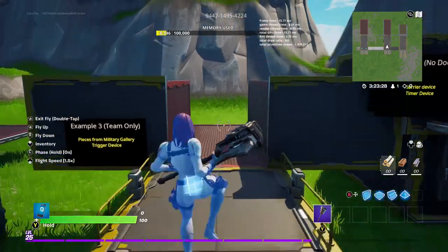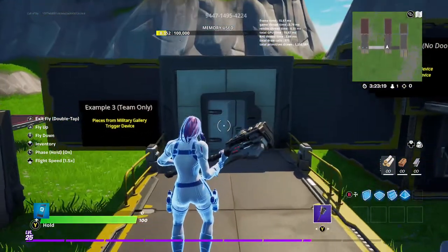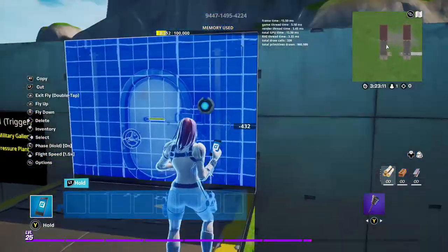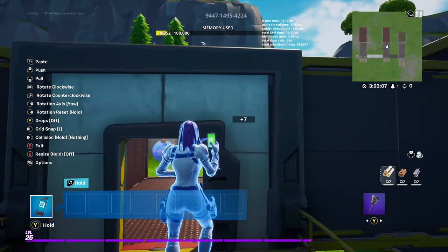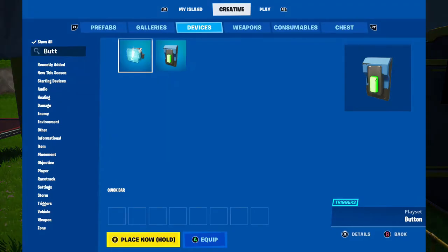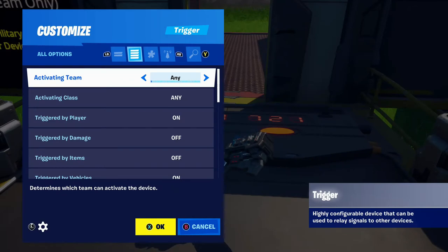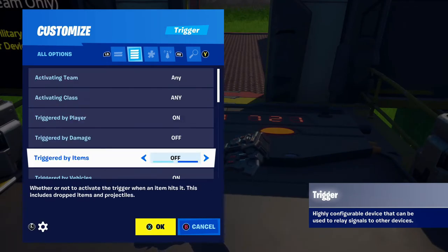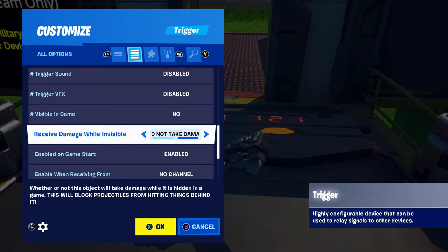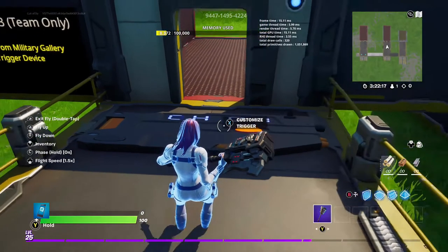For the third way to do a one-way door, we're going to grab the door we had before. This door is going to work for one team but not the other. Any team can go through the door, but only people on team 1 can come back through. Just like before, we'll need that same lock device. We'll also be using triggers. Trigger settings: activating team any, triggered by player on, times can trigger infinite, no delay, no sound, visible in game off, receive damage while invisible set to take damage, and when triggered transmit on channel 1 — because that unlocks the door.